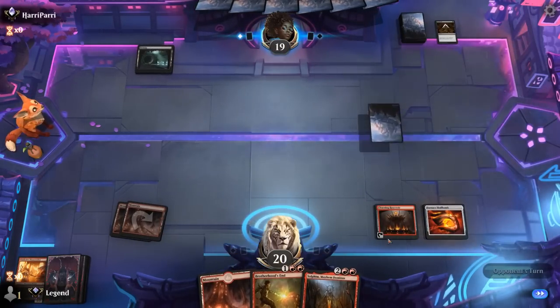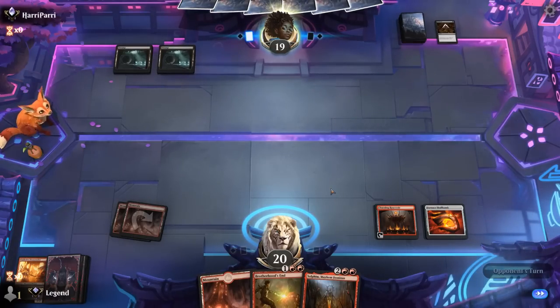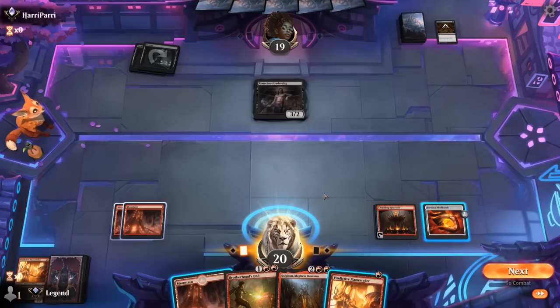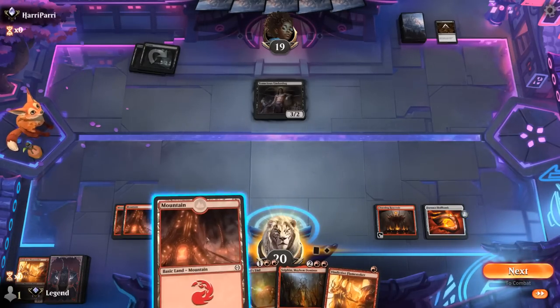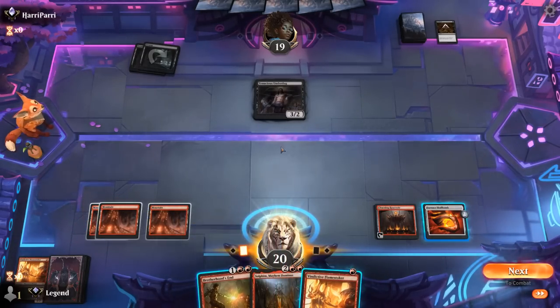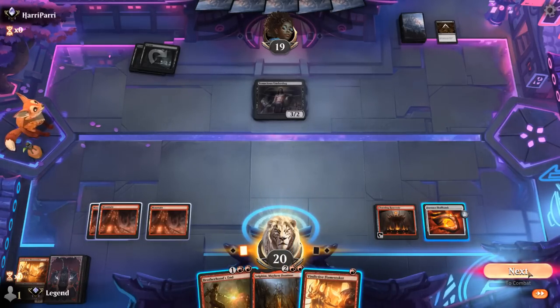We're hoping to draw a Forge to start making tokens — Silex could be our win condition alongside Solphim. Opponent plays an Undead. Backup Flamestoker is nice — probably just play Flamestoker and wait on using Skull Bomb until next turn. If I draw an extra land I could also use Reservoir to make an extra 1/1 token. Alternatively hold the Flamestoker and try to set up Brotherhood's End to wipe the board, then commit Flamestoker later.